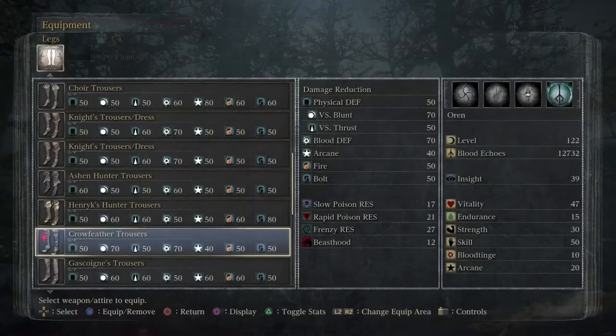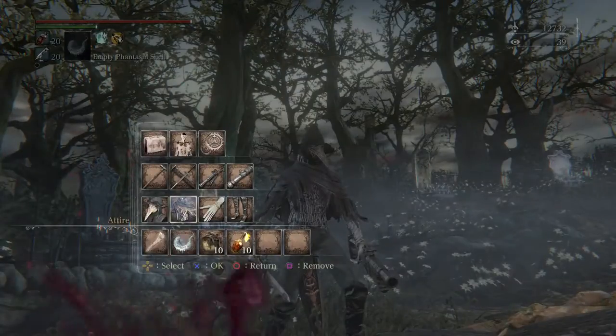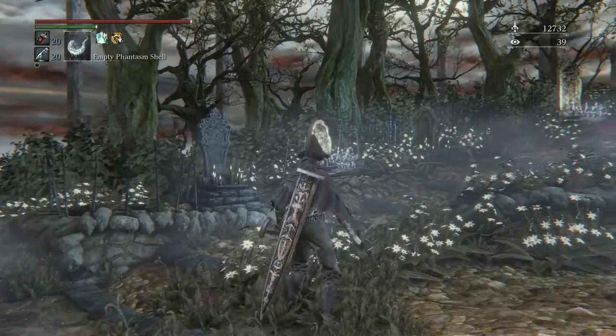I'm currently wearing a pretty balanced set: crow trousers, beak mask for the blood resistance, bone ash for physical resistance, surgical for arcane resistance — just kind of covered myself with anything.